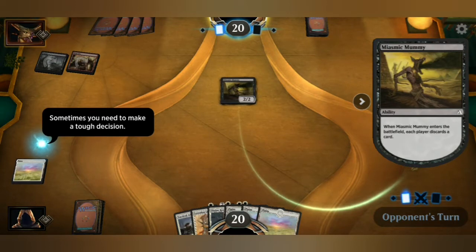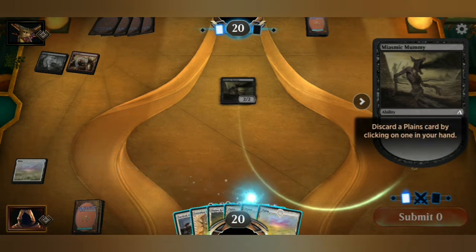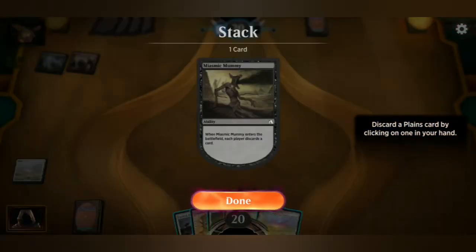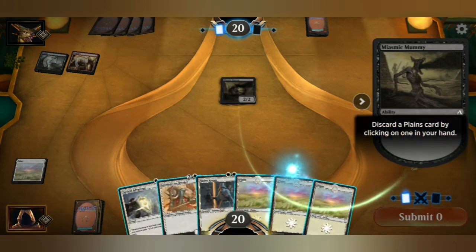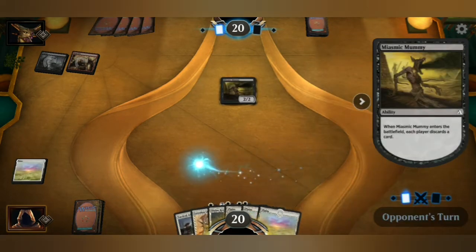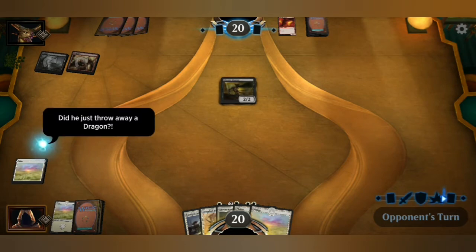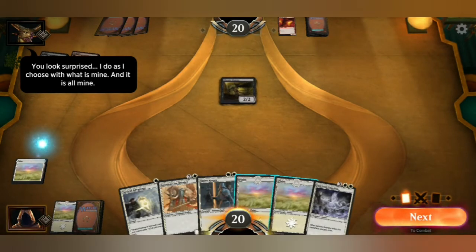Sometimes you need to make a tough decision. Discard a Plains card by clicking one in your hand. Let's see what the card does — when Mimic Mummy enters the battlefield, each player discards a card. Well, the question is what one do I want to discard. I've got one — I can probably get rid of an actual just Plains. Yep, that should be fine. Submit, discarded. Did he just throw away a dragon?